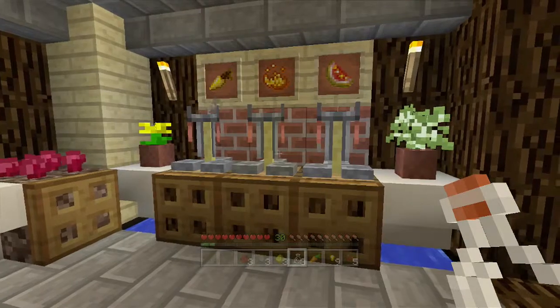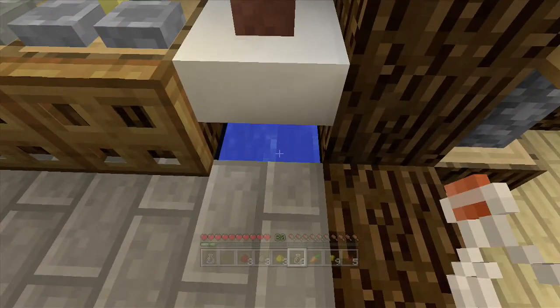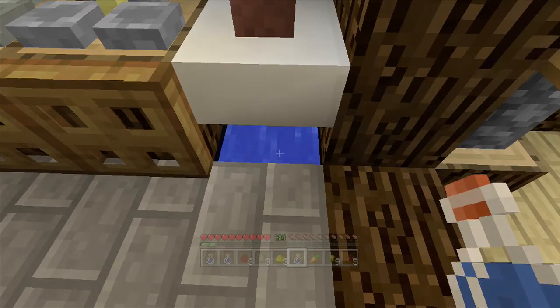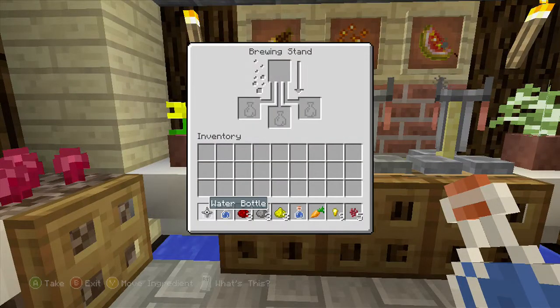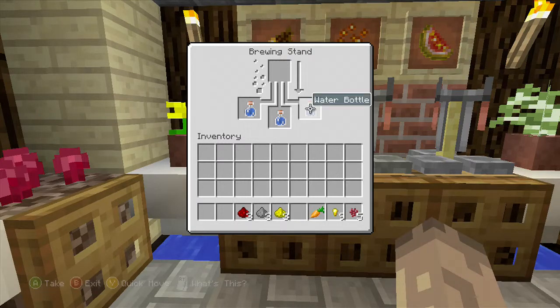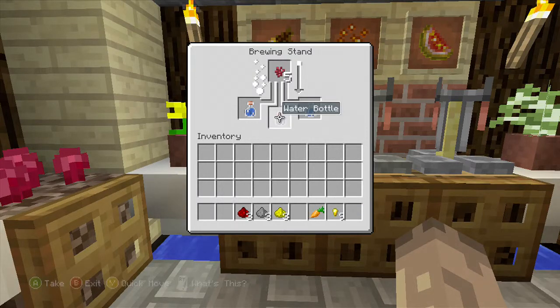Without further ado, let's go ahead and fill our bottles. We're going to use these infinite water sources right here to fill our water bottles, and then we're going to put them in our brewing stand just like this. Be careful not to put it up in the top container because bad things could happen.